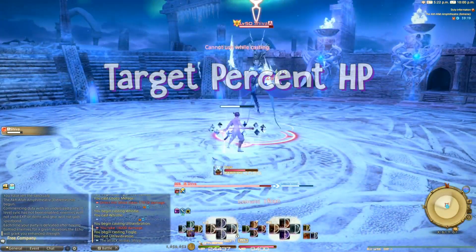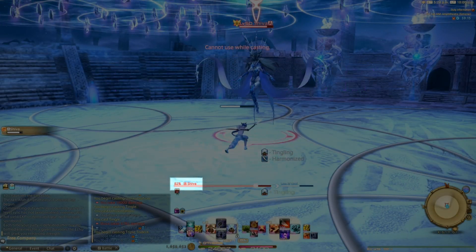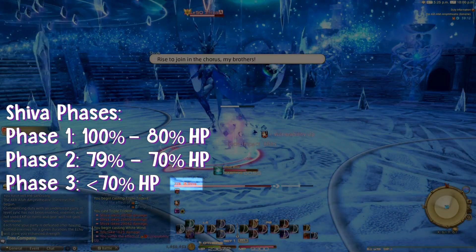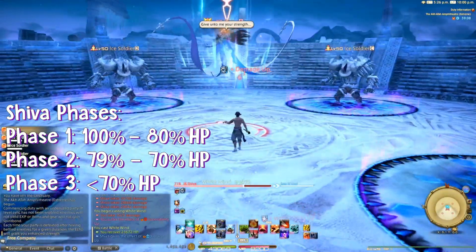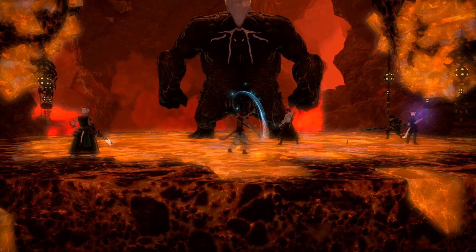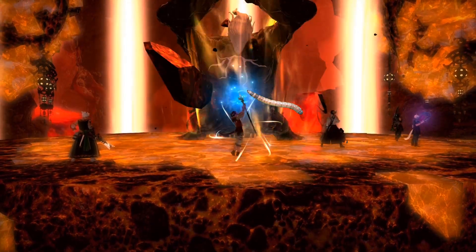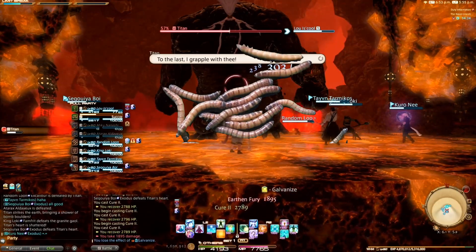In the same vein as the last tip, you can set the enemy HP bar to show their remaining hit point percentage. This is very useful in certain fights like primals and trials where they have moves that go off at certain hit point thresholds — for DPS checks and other abilities, like the 300 worms that crawl out of Titan's loincloth at 47% hit points. It's kind of important to know that.